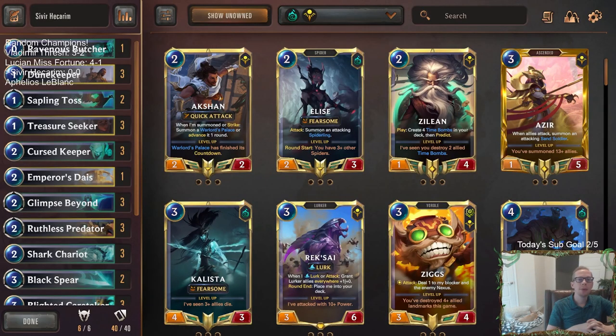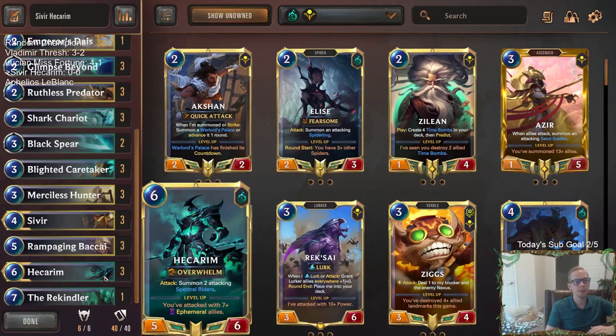Welcome everybody here on Twitch chat, and everybody on YouTube for some Sivir Hecarim. It's our third random champion deck of the week. We got one more after this with Aphelios LeBlanc. This one is going to be combining Shadow Isles and Shurima.